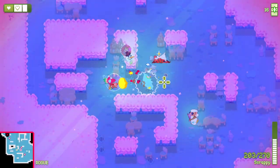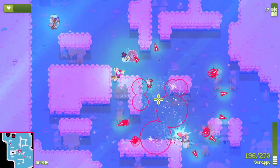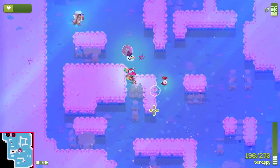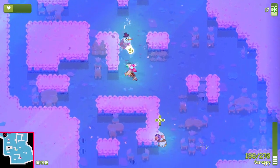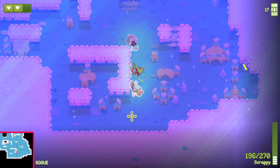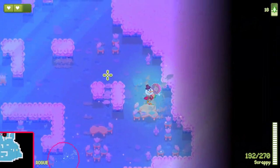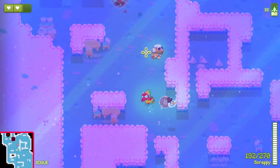Let's get out the Scrappy. A lot of health to lose there. Luckily, people told me that in this game when you have less health, enemies drop more health - it's like Nuclear Throne in that way, which I really, really like and appreciate.